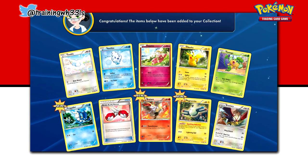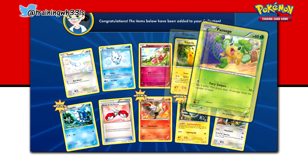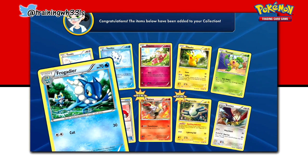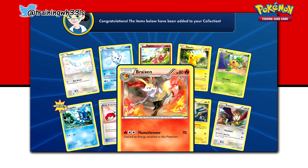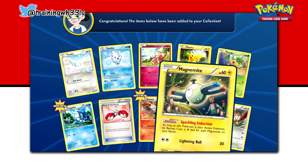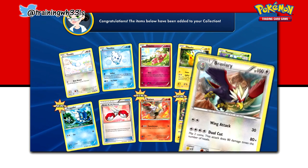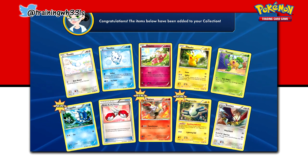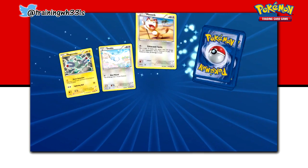Alright, we've got Swa Blue, Vanillite, Flabebe, Pikachu, Pan Sage, Frogadier, Buddy Rescue, a really cute Braixen art — I like that one — a Magnemite, and Bravery. Nothing really to look at in that one, but we get some new pulls, which is nice.